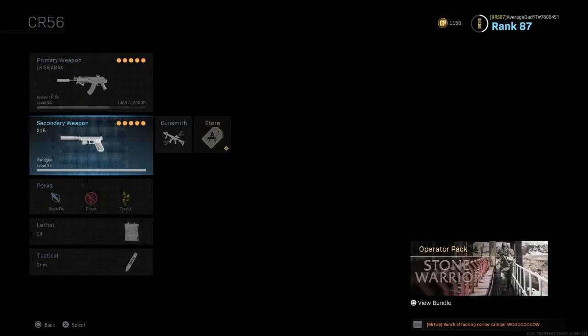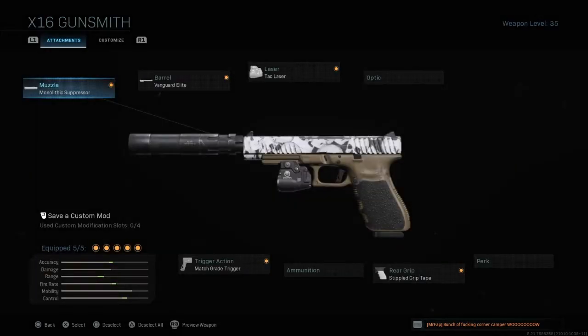So let's have a look at what we've got. For our secondary we've got the X16 with a monolithic suppressor, the Vanguard leap barrel, tac laser, match grade trigger, and a stipple grip tape. Brings the gun up nice — great little secondary to use.